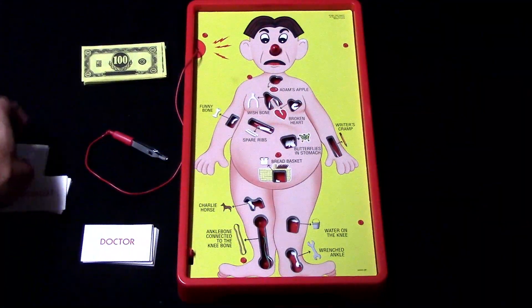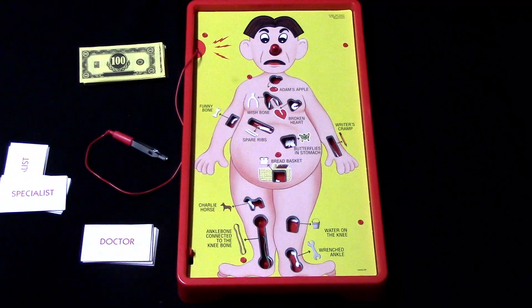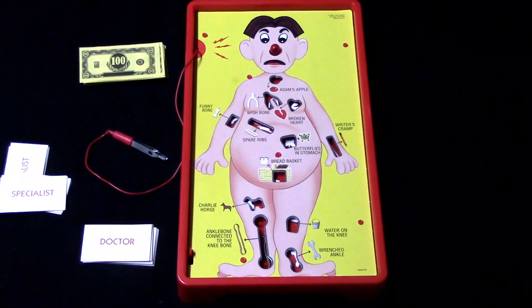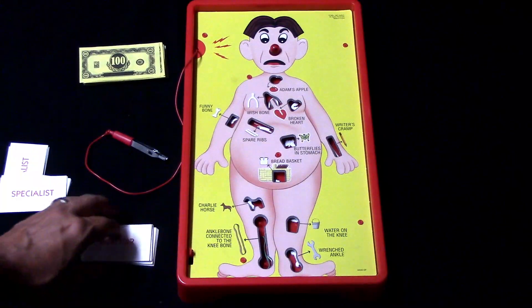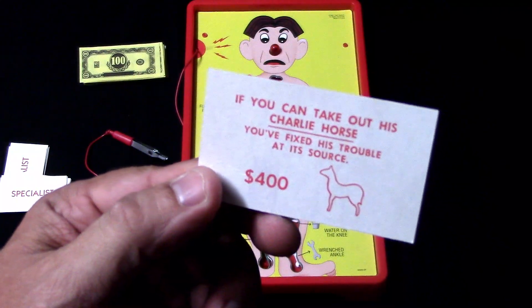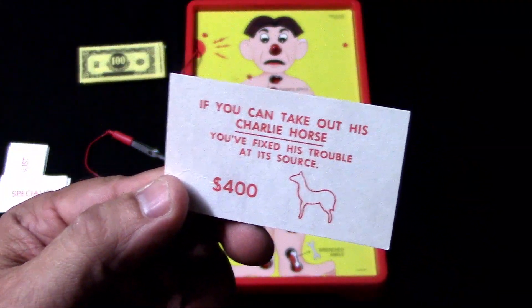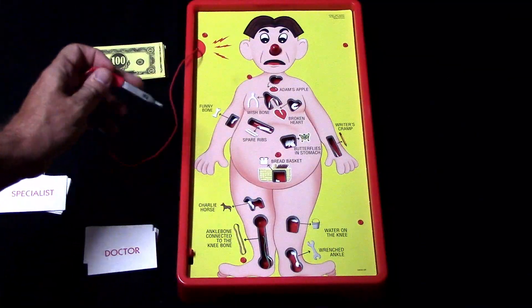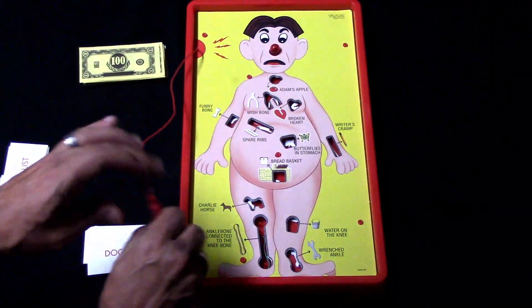In the very beginning, you're going to deal out the specialist cards to everybody, and you also have money. The object of the game is to try to end up with the most amount of money by the time all the parts in Cavity Sam have been removed. So at the start of your turn, you draw a doctor card, which tells you what you're going to be operating on and how much money you'll get if you successfully do it.